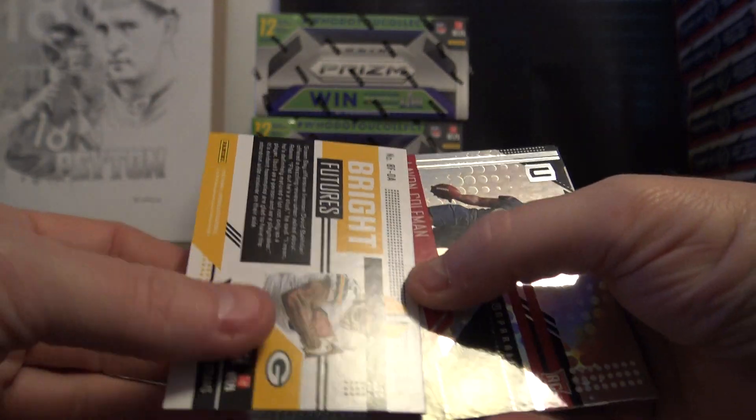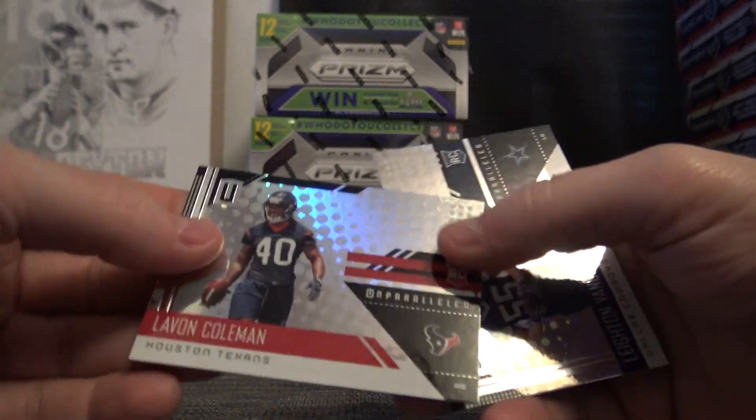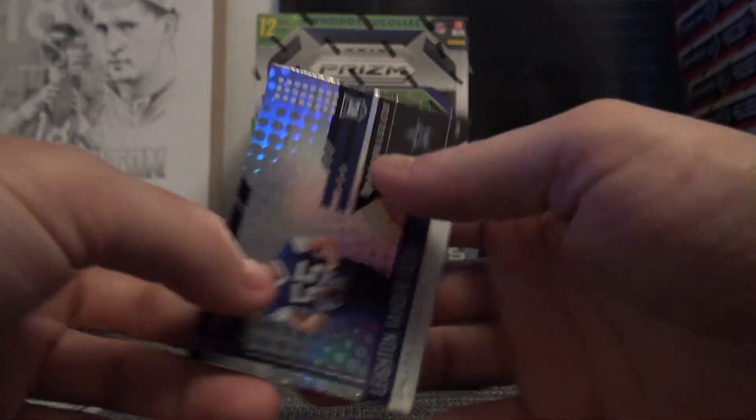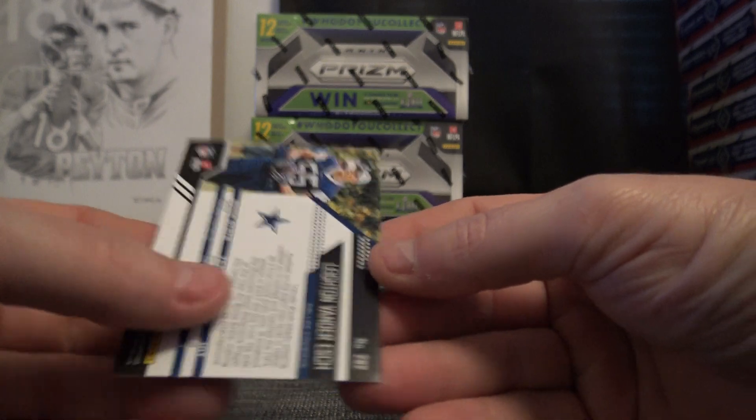Yeah, Impeccable is kind of a pricey box. Dan Vitale — cool looking cards in it though if you hit the right ones — 48. Royce Freeman is nine. Melvin Gordon, that one's 68 of 75. Davante Adams is DA1. Levon Coleman is nine. And Leighton Van Der Esch is two.